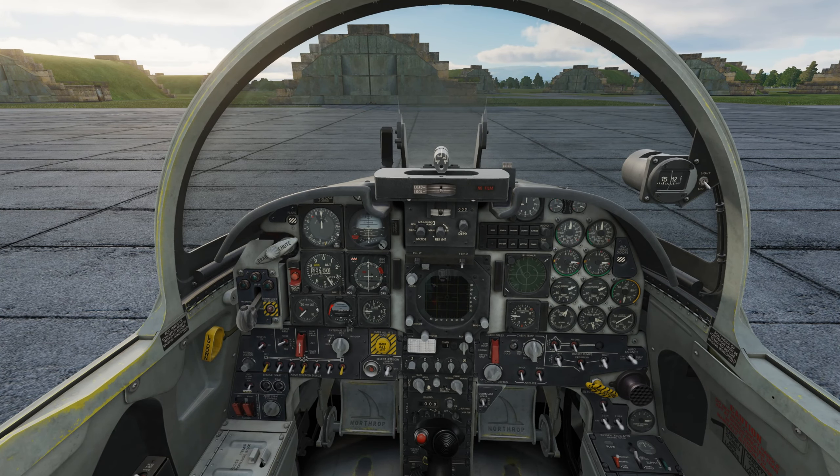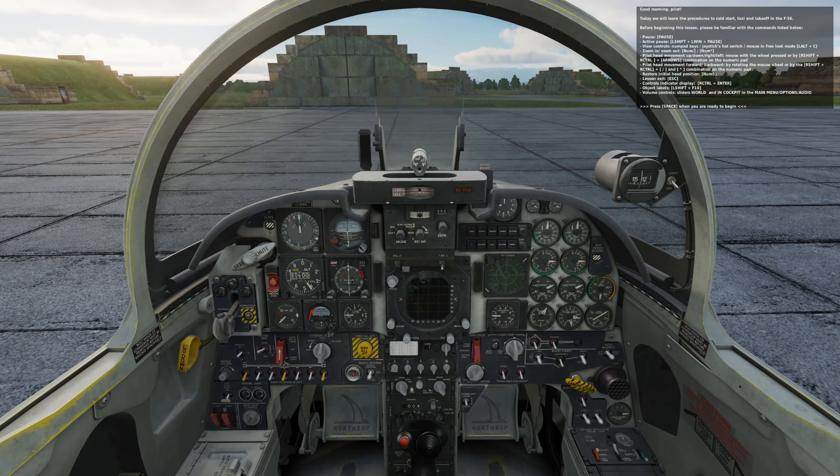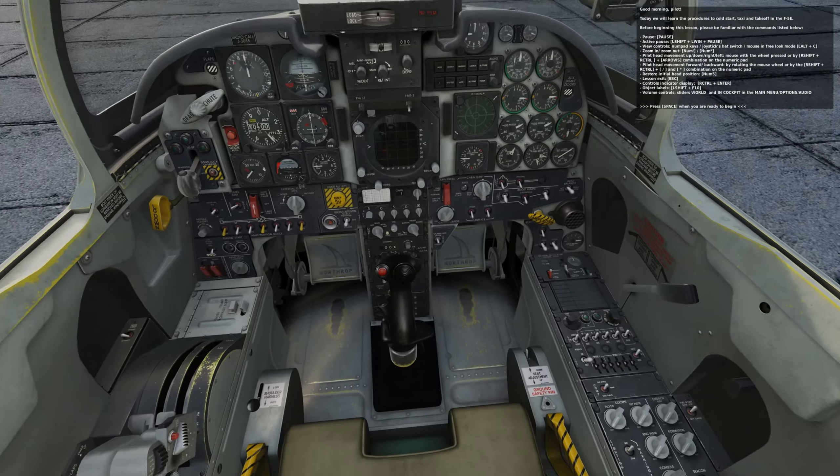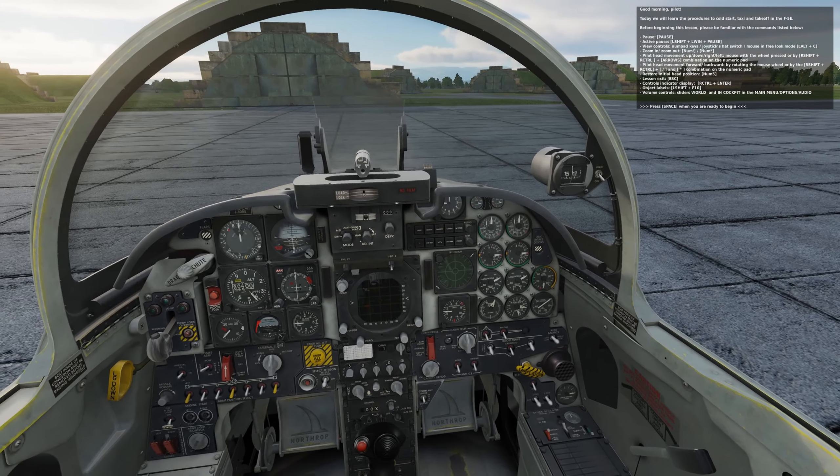I'll hand you over to Crunchy in the cockpit for the training. Today we will learn the procedures for cold start, taxiing, and takeoff in the F-5E. I've got all my keys set up, so we can just proceed.